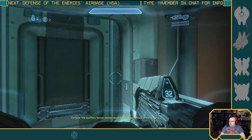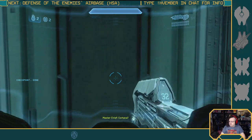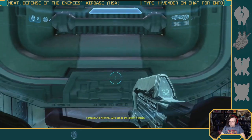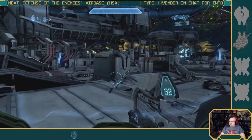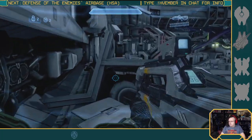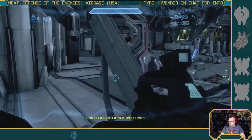I never picked up a second weapon. You'll have to prime the launch for ignition. Cortana? It's nothing — just get to the launch station. Did I miss orbiting a Forerunner planet at some point? One thing at a time. Chief, you need to find the missile controls.